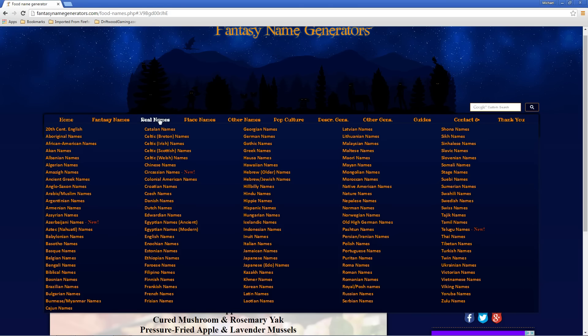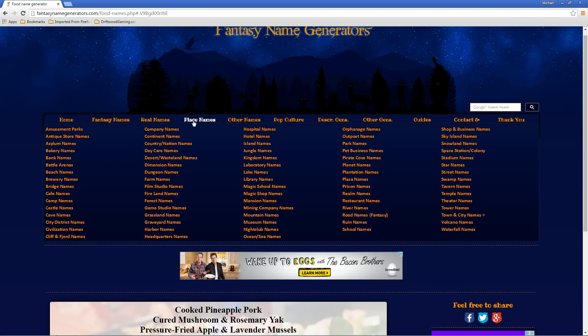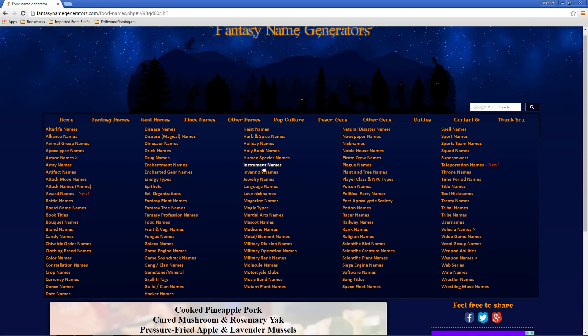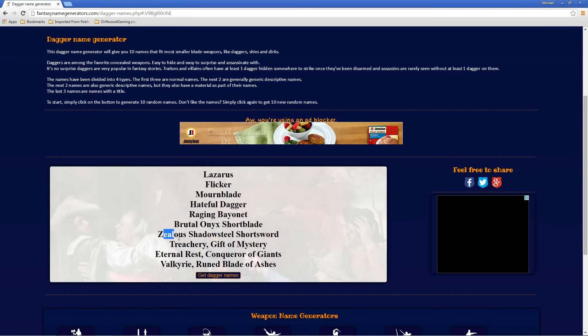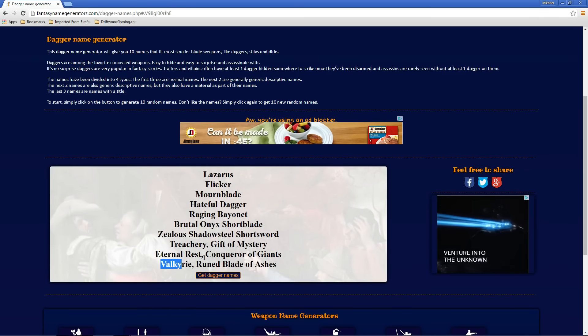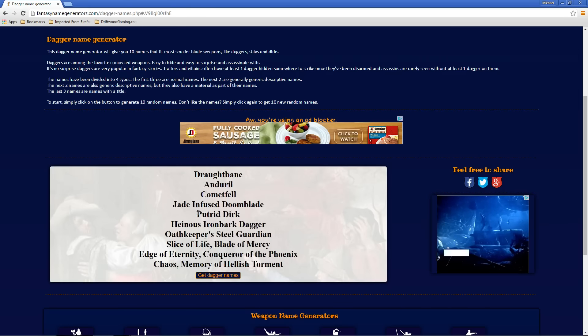So let's see if I could find where that's at. Fantasy names — probably in 'Other Names.' Weapon abilities — let's go here. Weapon names, we've got a sub menu here. You've got this awesome dagger and you're trying to think of a cool name for your dagger. Go here, check it out — Valkyrie, the gift of mystery. Generate all kinds of different stuff.